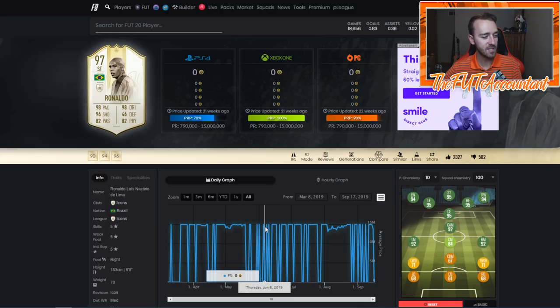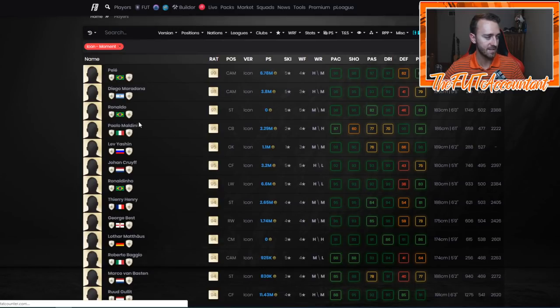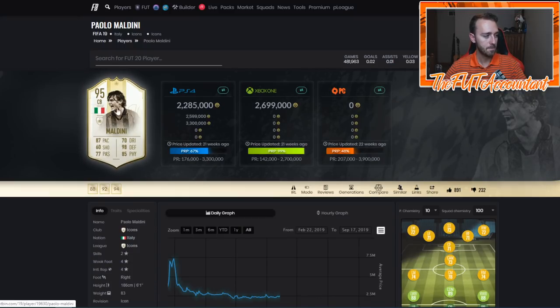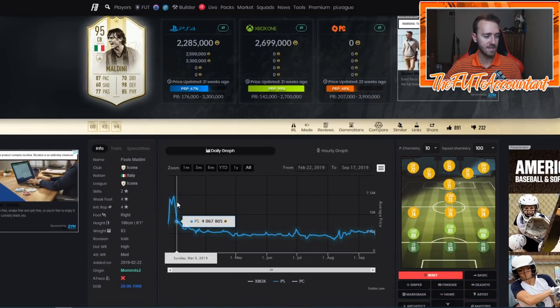Prime Ronaldo — 96 R9 — is currently 13 million coins. Do you want to know how much Prime Moments Ronaldo cost last year? It was 13 to 15 million coins. Right now we have the same price card in FIFA 20 and it's not even the Moments version — it's the Prime version. These Icon prices are so crazy this year compared to last year in FIFA 19.